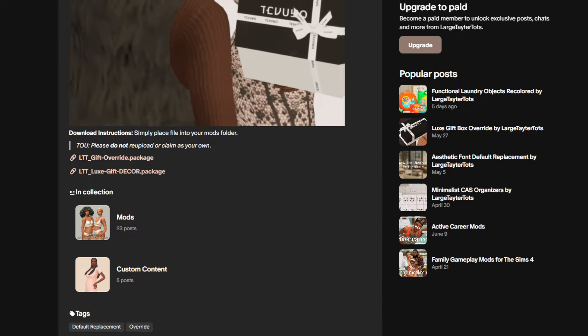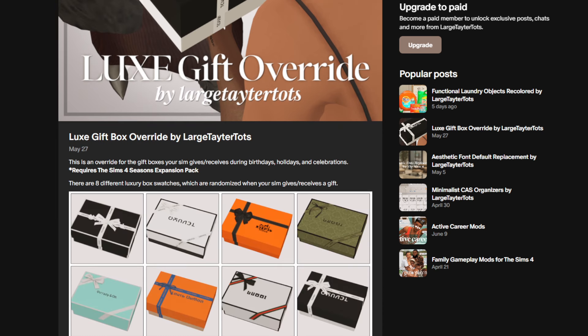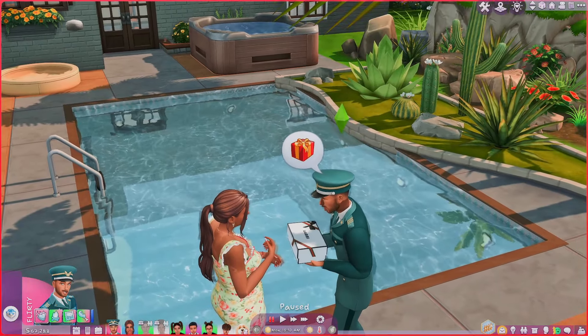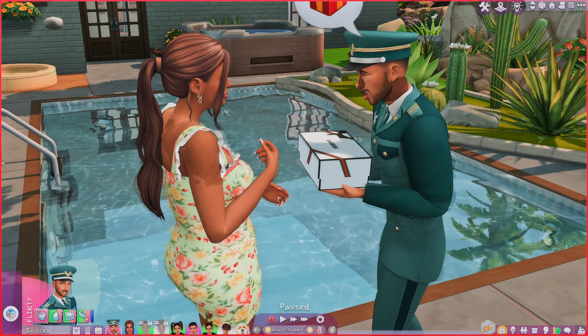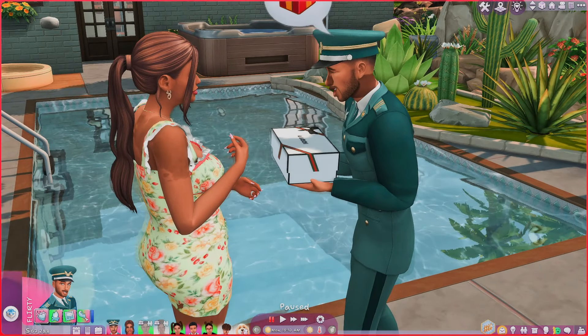On Tay's Patreon you have two options: download the override itself, or download the decor. Let me show you in-game — I'm having Tegan give Abby some money. There it is! Look how nice the gift box looks. It's fabulous — it's all about the aesthetic of it all. The gameplay is getting upgraded and we love it. Go over to Larger Tater Tots' Patreon and download the Luxe Gift Override.